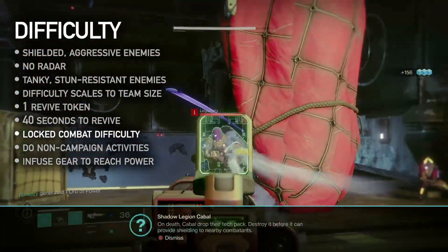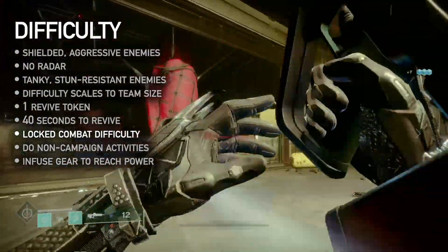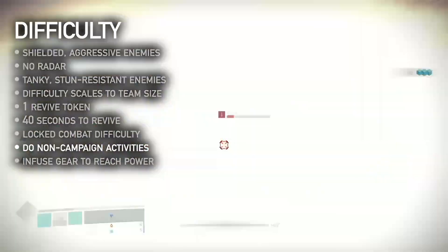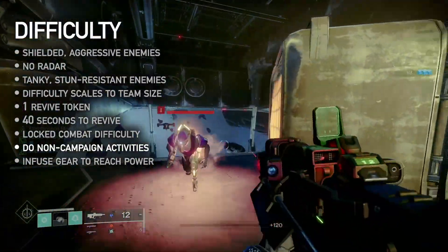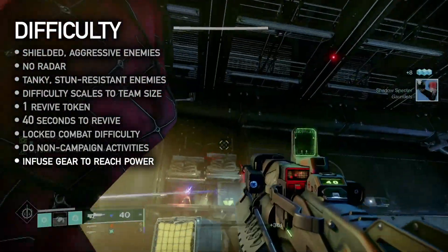Metal locks every mission at a fixed difficulty — it's possible to be underleveled, but not overleveled. You'll always be 15 power lower than enemies. Between campaign missions, if your power is not at the recommended level, break off to complete Neomuna quests or ritual activities to earn higher level gear. Once you've infused your gear to the recommended level, jump back in.